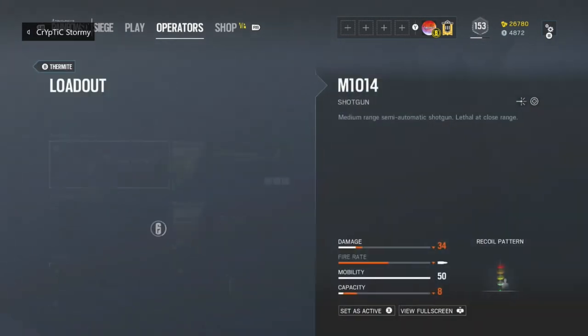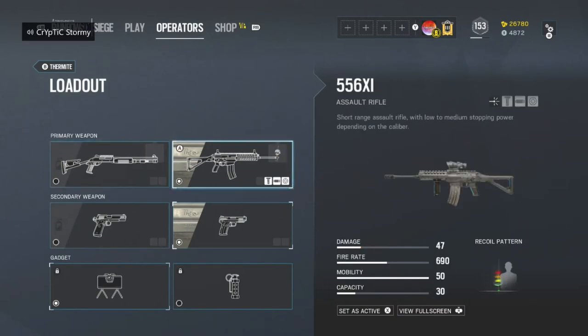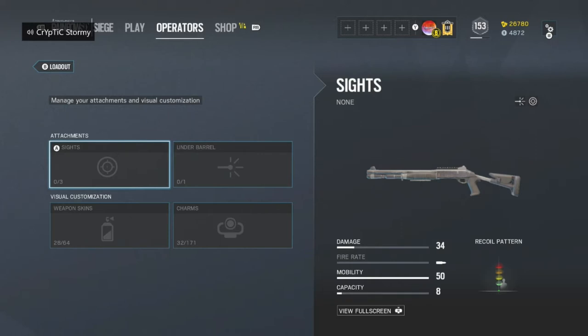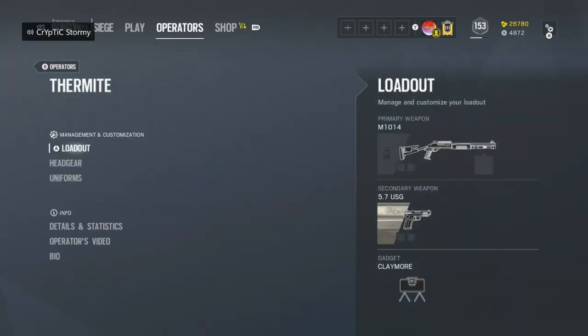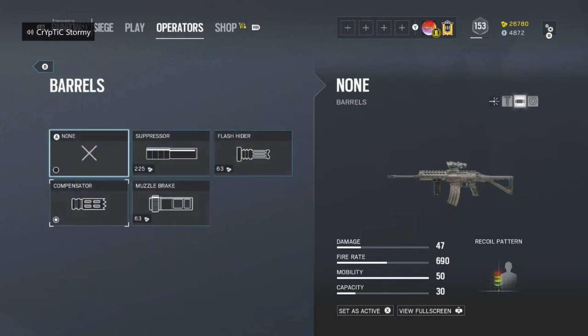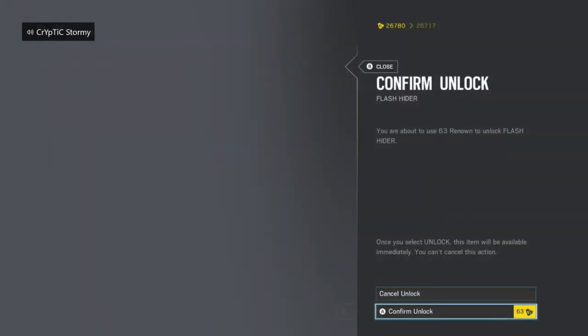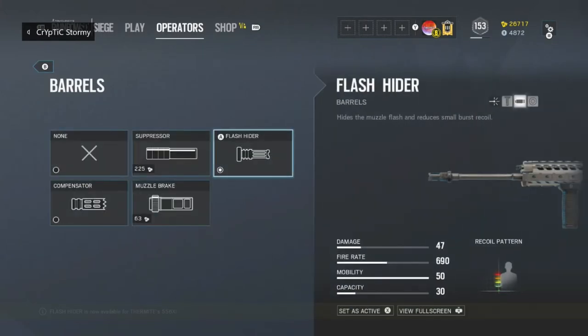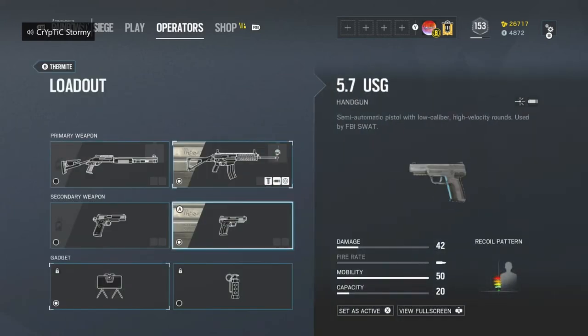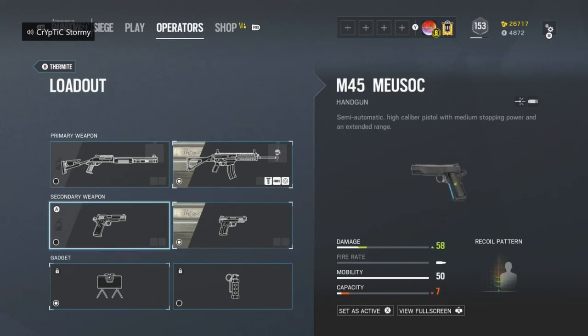The next operator is Thermite. Thermite has access to the M1014 and the 556xi. I don't really rush with the M1014 shotgun, but if I do, I'll just equip a reflex sight and a laser — the laser sight is only for shotguns. I prefer reflex for shotguns just to be a bit more accurate when I'm not ADSing. For the 556xi, I actually play Thermite a lot. I like to run ACOG. He doesn't really have a super high fire rate, so I'd suggest either Flash Hider or Compensator. I'd lean toward Flash Hider in this scenario, as you're probably going to be doing small bursts when playing Thermite.